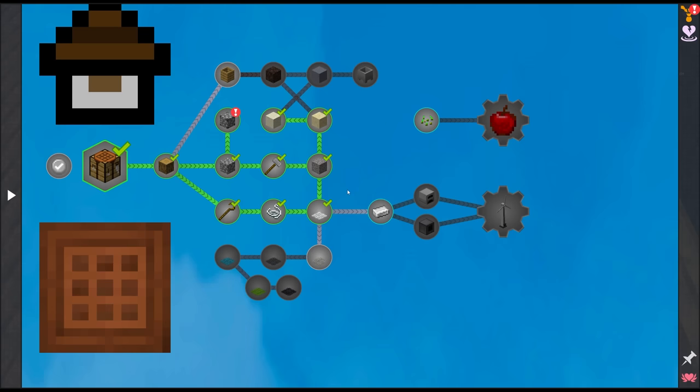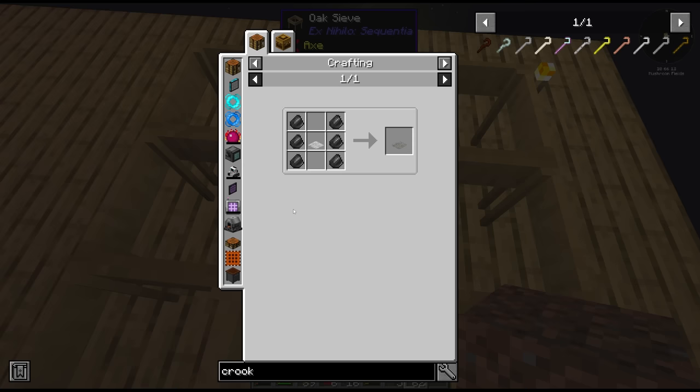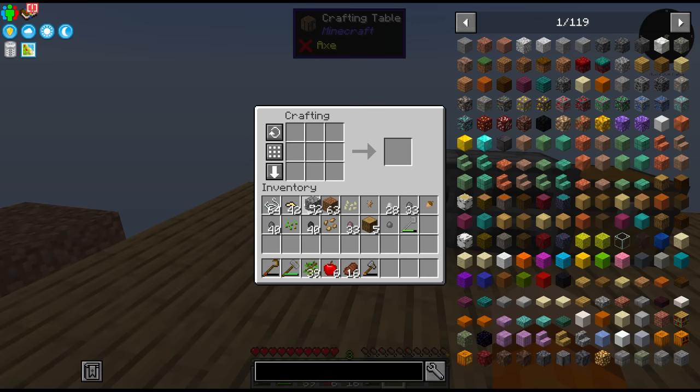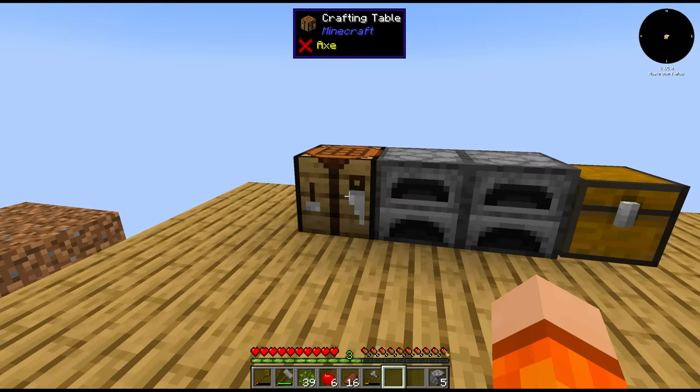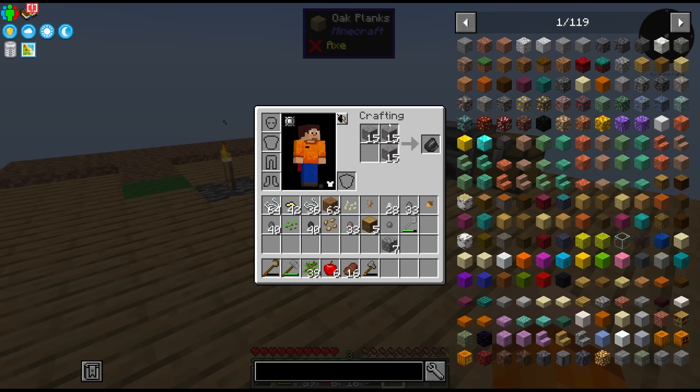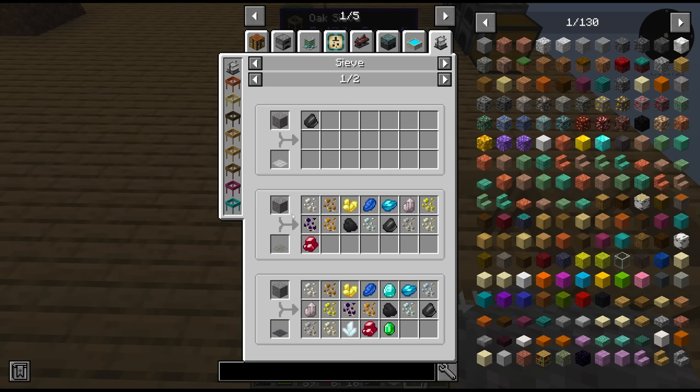I also made eight more sieves. You used to be able to do this in an AoE fashion — I assume that is still the case. But I want to get the next tier of mesh. Next tier is flint, which means we need to get some gravel. We can compress the cobblestone — it's much more efficient to hammer it down that way. We can directly craft the gravel into flint and upgrade the string meshes into flint meshes. Now with the flint mesh we can sift more gravel into various different metals — we can get iron this way.